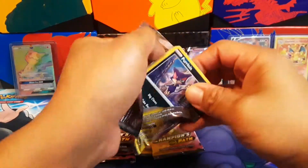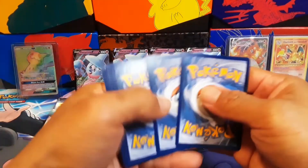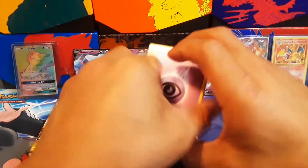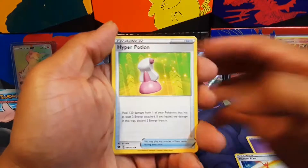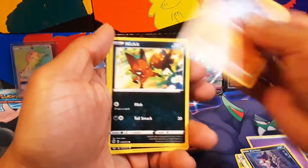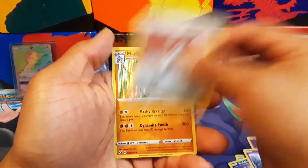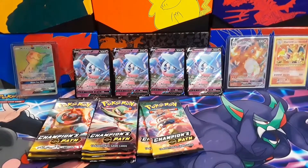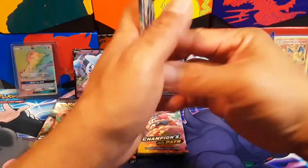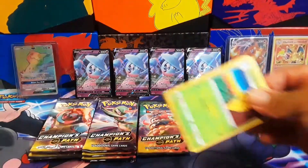I'm just gonna flip these packs today. Still trying to finish the set. Rolldown, bike, hyper, push, pull-on chop, rubbish, Tina, and a couple Champs. My Champions Path is what they call it. I'm trying to make this a Charizard Path.